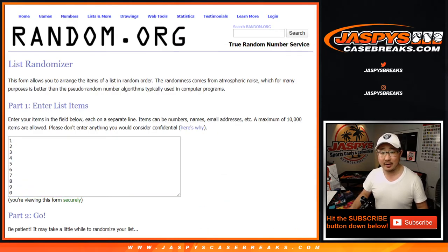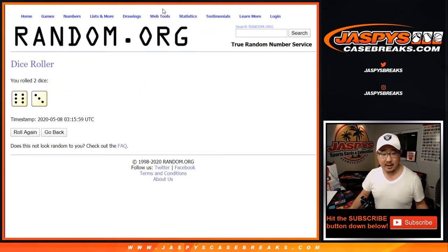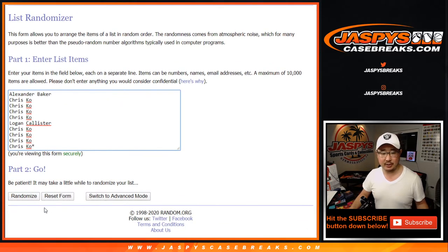There are the numbers right there. Let's roll it, let's randomize it. Nine times — six and a three for each list.